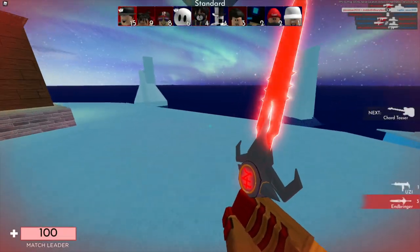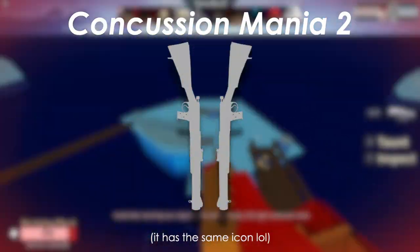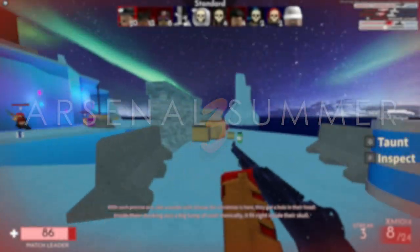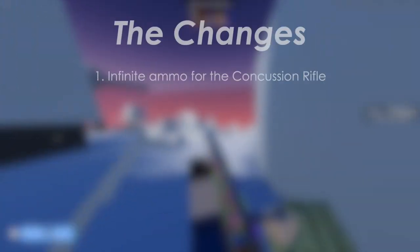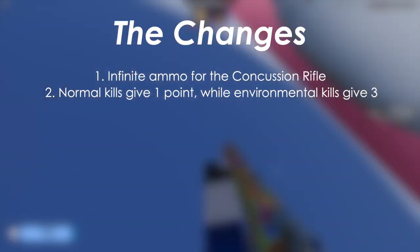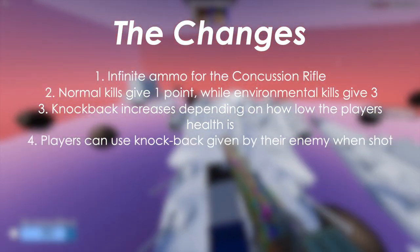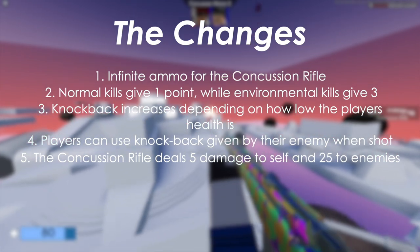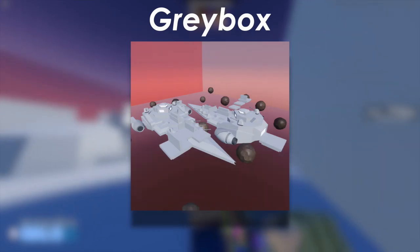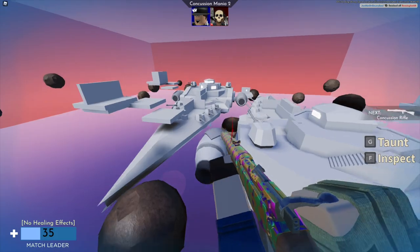The Concussion Rifle is also the start of its own game mode called Concussion Mania, which is currently being remastered. Concussion Mania 2 was released only in private servers for testing purposes in the 3rd Summer Update on July 6th. A few upcoming changes include the Concussion Rifle having been given infinite ammo, players receiving 1 point for killing an enemy with a rifle and 3 for environmental kills, knockback now increases as the player's health is lower, players can take control of knockback caused by their enemy, the Concussion Rifle now deals 5 damage to self and 25 to enemies, and the game mode can only be played on Greybox for the time being, a private server exclusive map.